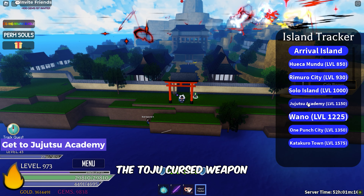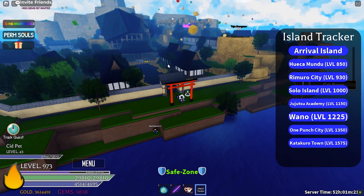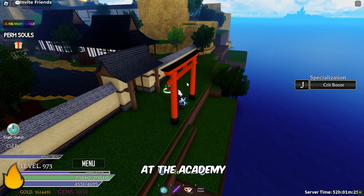To get your hands on the Toju Cursed Weapon, you'll need to reach the Jiu-Jitsu Academy in the Second Sea. Once you arrive at the Academy, follow my lead closely.